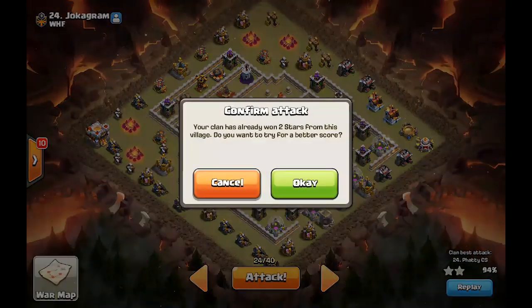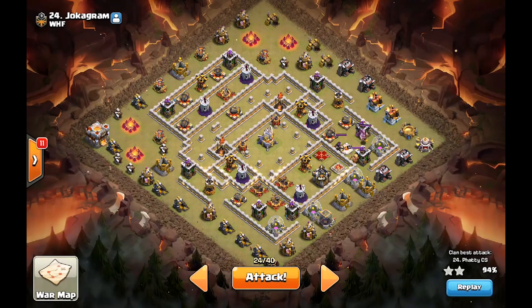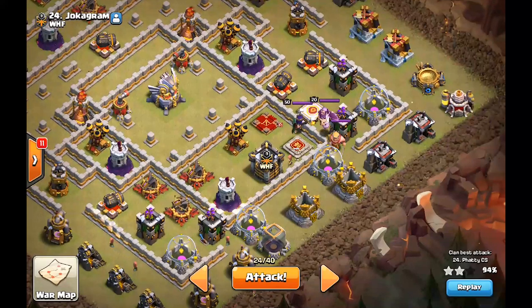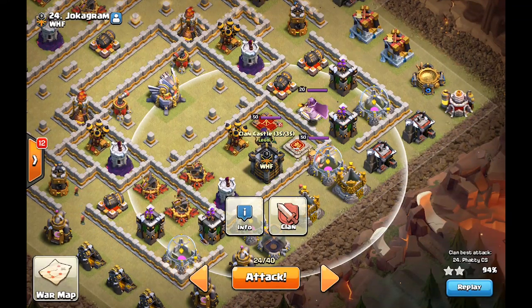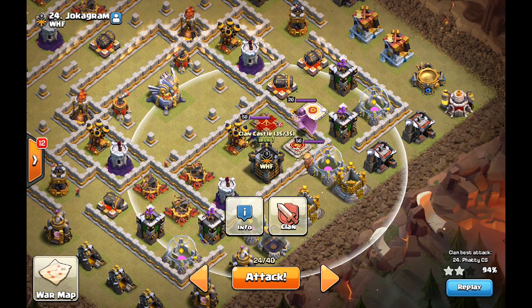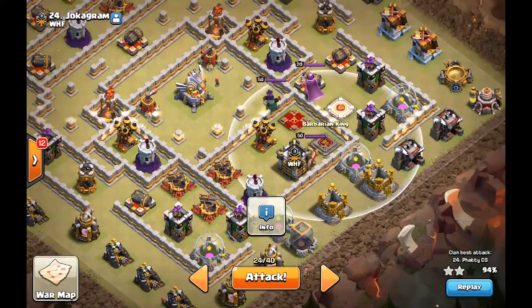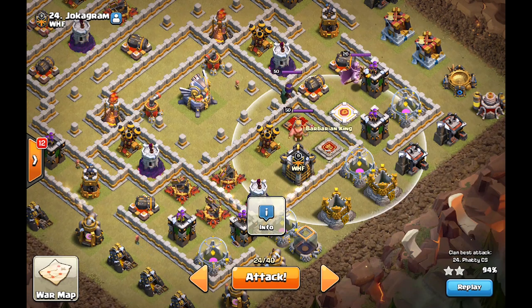Today we're going to be looking at the Mass Hog Rider attack. These bases were both attacked before, so we know that their Clan Castles are both damage CCs — like Baby Dragon and Valkyrie, Witch or something like that. We also know that the Heroes are outside on the outside of the base, on both bases.